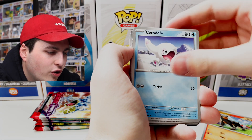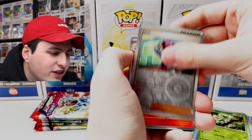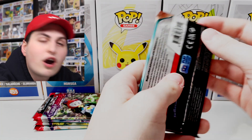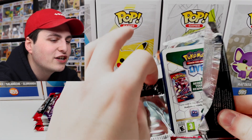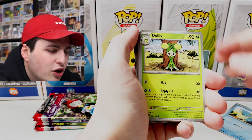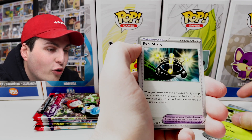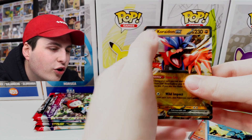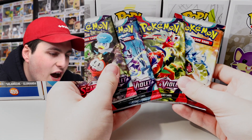We've got Viper, Houndour, Crabominable, Wugtrio again, Judge, Floatzel, and Skeledirge. With two cards at the end it does feel a little bit weird — it feels like I should be pulling back to find another card, since usually it's a lot thinner. But let's see what we've got here — Clauncher, Dolliv, Quaxly, Pawniard, Joltik, Floragato, Experience Share, Houndour, Clauncher, and — Koraidon EX! Everybody, we've got four packs left.